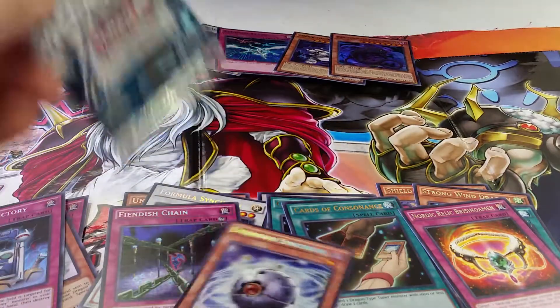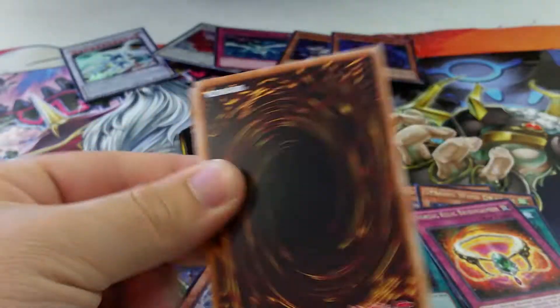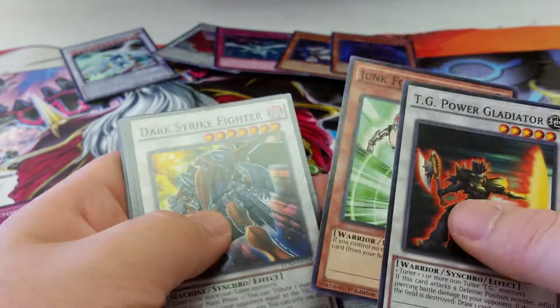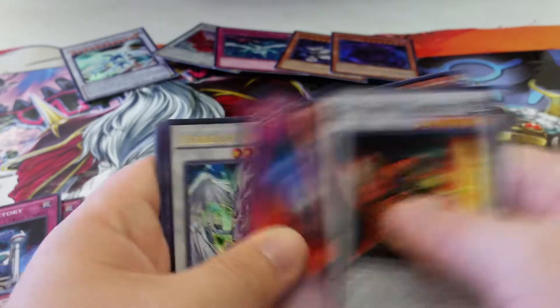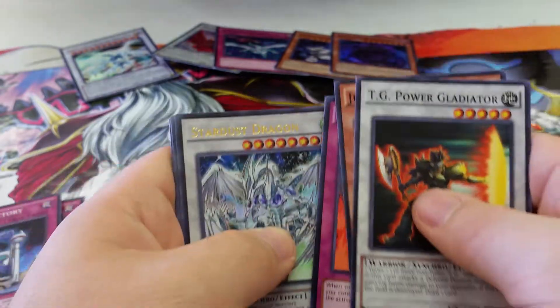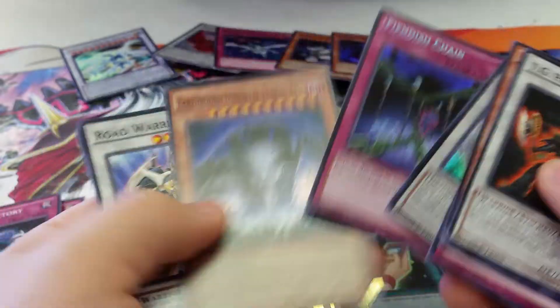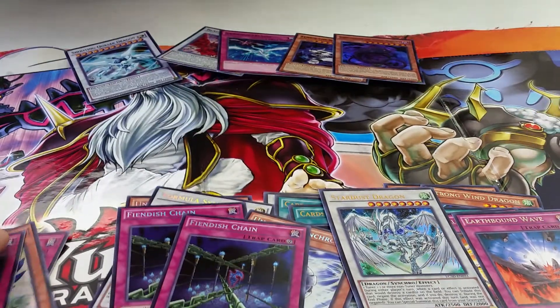Alright guys, on to the last pack. Can we get a Goyo, a Glow Up, or a Vanities? Come on, baby. I go with Darkman, TG Power Glide Eater, Chunk Forward, Dark Strike Fighter is a common, Earthbound, Stardust Dragon Ultra — that's kind of cool — and then a Venus Chain Secret. That actually wasn't a bad pack at all. I guess the Stardust comes as both an Ultra and a Super.